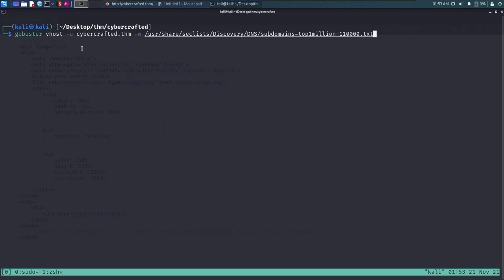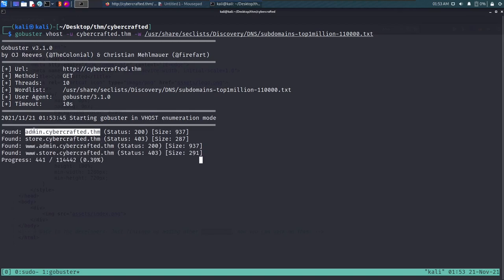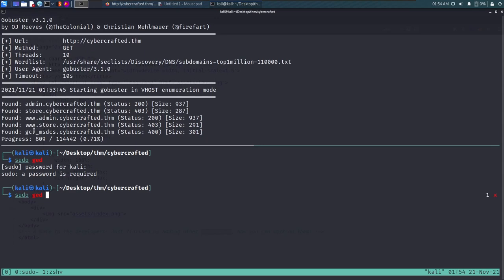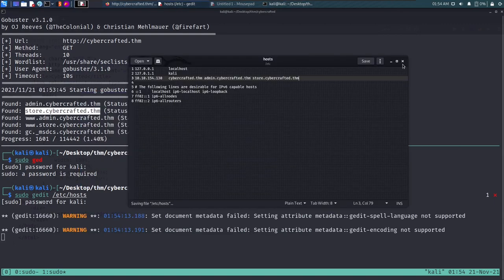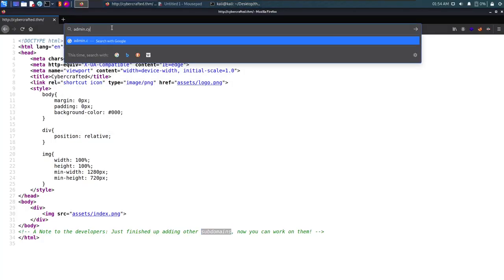We run Gobuster with the vhost mode for specifying subdomains, using the SecLists discovered DNS subdomains top one million wordlist. Quickly we see a subdomain named 'admin' and 'store' — just as we suspected. Let's add these entries to the hosts file. Then let's browse to admin.cybercrafted.